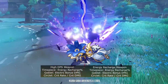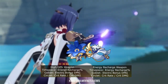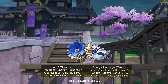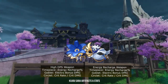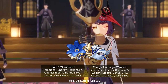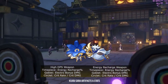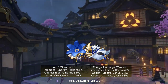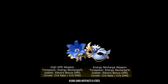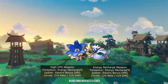For the 4-piece Noblesse set, it is even possible to use an energy recharge weapon with an energy recharge timepiece, pushing your ER to around 180% to 200%. The reason is you will want to maintain the Noblesse effect as much as possible. With this build, you are essentially sacrificing her own damage to buff the entire team. Personally, this is the artifact set I will be using because I plan to pair her with Raiden Shogun.